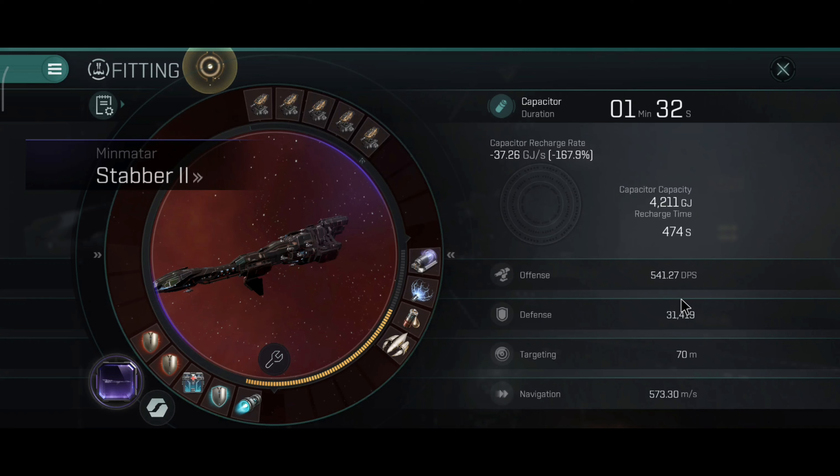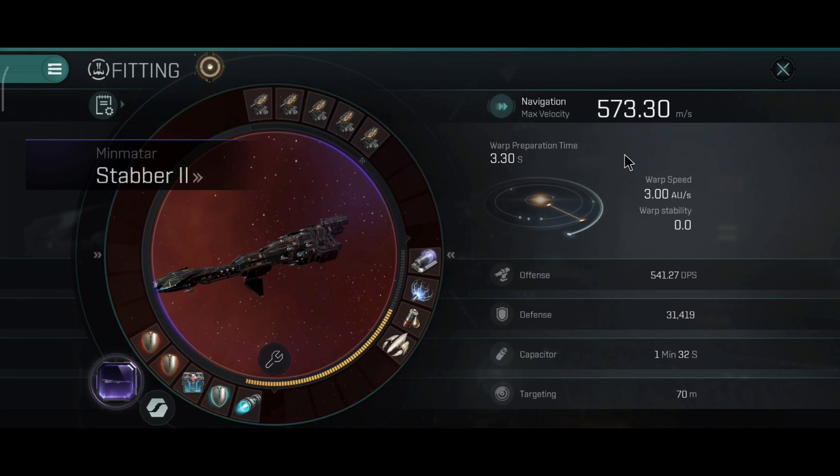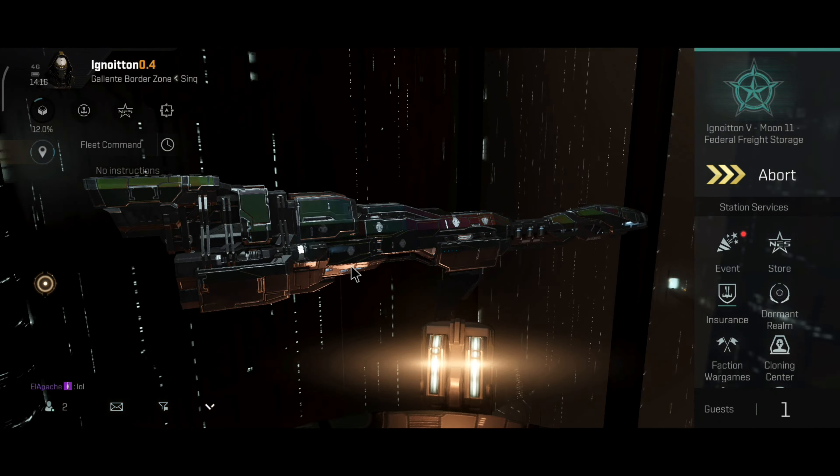The Stabber 2 is a speed tank ship — that aspect works really well. Capacitor 1.32 seconds and 573.30 meters per second is the flight velocity on this ship.